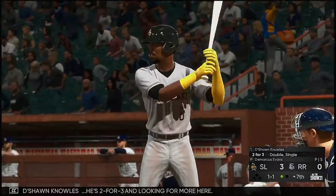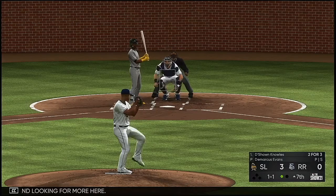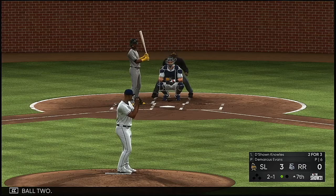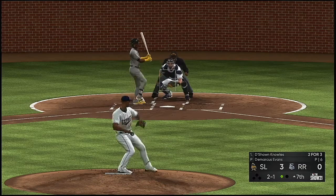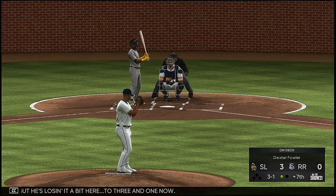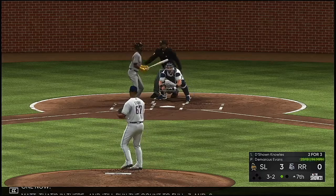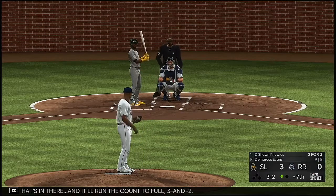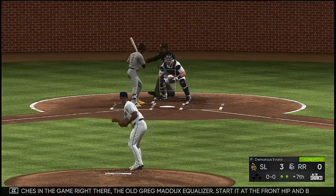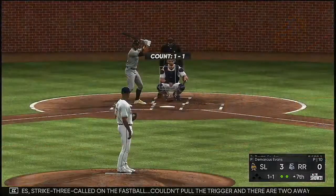Stepping in is Deshaun Knowles — he's two for three and looking for more. The 1-1 is taken for ball two. A fastball but he's losing it a bit, three and one. In there, runs the count to full — three and two. One of my favorite pitches in the game, the old Greg Maddox equalizer: started at the front hip and bring it back. He takes strike three called on the fastball — couldn't pull the trigger, and there are two away.